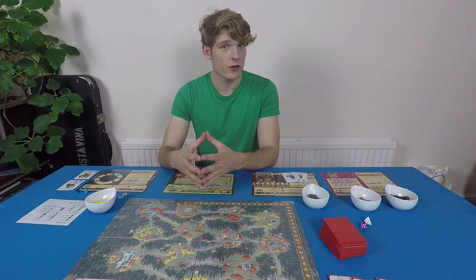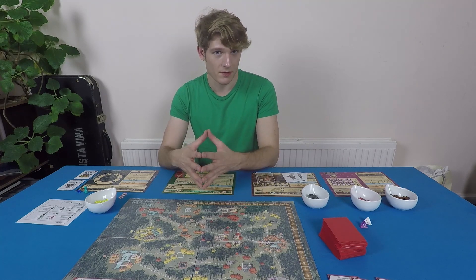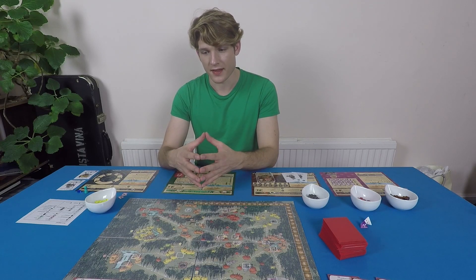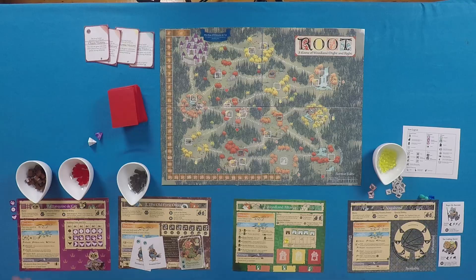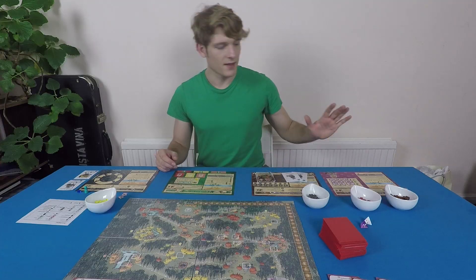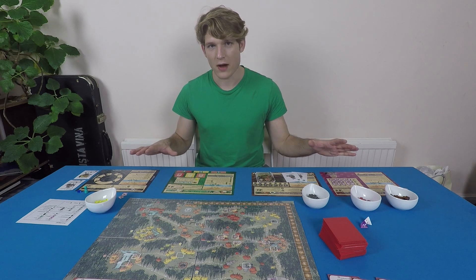Root is like a strategic war game for two to four players. I reckon it probably takes about 60 to 90 minutes to play depending on the number of players, but that might vary based on the fact that it's a print and play version. In the print and play version you've got four factions who represent different denizens of the woodland, with the Marquis de Cat as the lord of the woodland and all other factions vying for power with him.